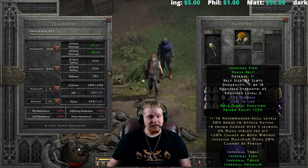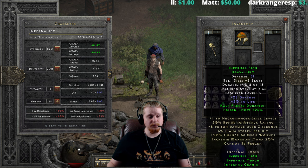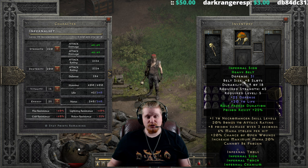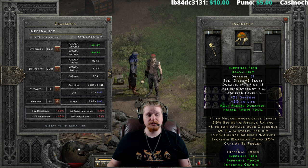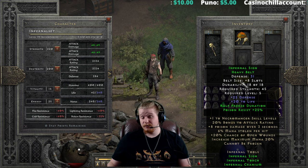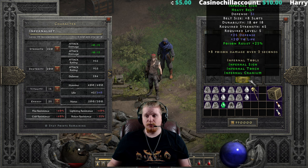We also have the Infernal Sign Heavy Belt, which is 31 defense. It only has eight potion slots, which means it could do with an upgrade. We have a 45 strength requirement and level five. It has 25 extra flat defense and 20 to life. It has two different bonuses: half freeze duration, which is kind of weird considering the full set bonus is cannot be frozen. It also has 25% poison resistance, which is definitely nice at level five because you're going to need it when you find Andariel. The two-piece bonus on this set is eight poison damage over three seconds, so they're trying to get you to bonk things.